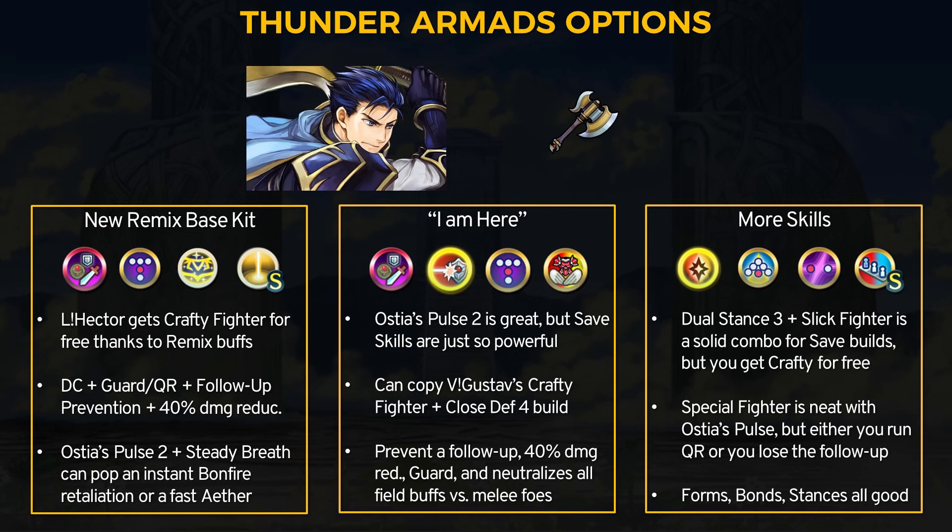For example, near save Hector can run crafty fighter with close defense 4 — you get more defense and res and buff neutralization in case enemies do double Hector, and crafty fighter provides guard to slow specials. Hector could instead run the tier 3 dual stance plus slick fighter combo on a save build for guard, attack in the build, and penalty neutralization. Special fighter could also work with Ostia's Pulse — with times pulse working every player phase, you can lower bonfire to a 2 cooldown and special fighter will let you charge it up in one hit while keeping guard. Overall Thunder Armads definitely got a nice upgrade. No longer will it be in the shadow of Maltet's weapon, and Ostia's Pulse gives Hector some nice and simple buffs. I still think Brave Hector's refine reigns supreme but Legendary Hector is perfectly good to go.